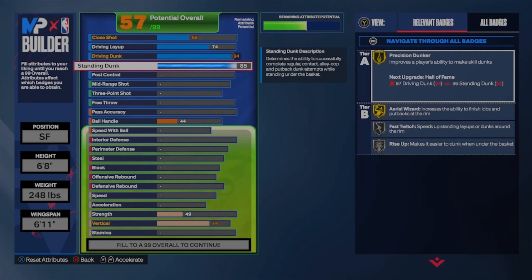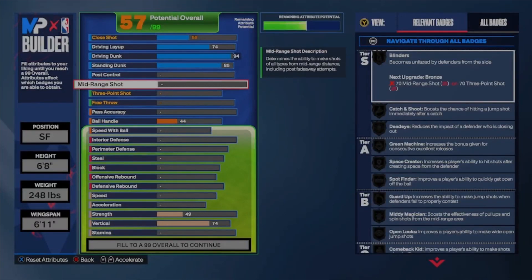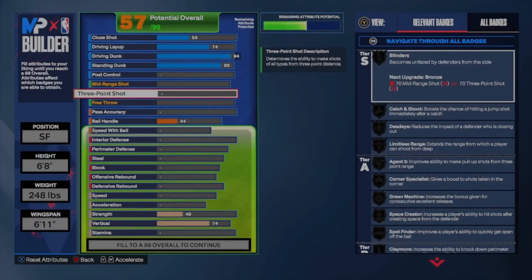Normally you need like a 90 standing dunk to get your big man elite contact dunks, but since you're 6'8" you can't get that. So 85 is what you can get for big man dunks, but not contacts. That 85 is basically good enough. You have no post control because you're 6'8" — you're technically just a guard.